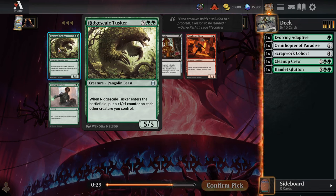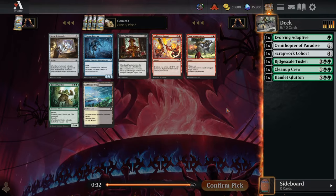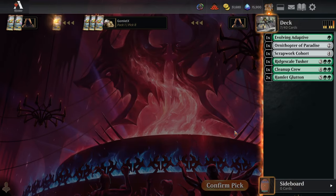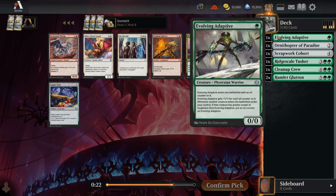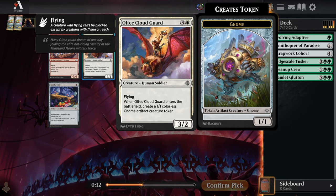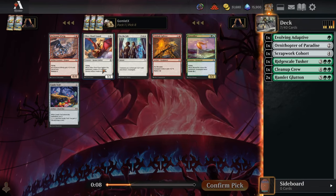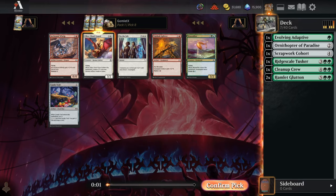Ridge Scale Tusker — a five-mana 5/5 that buffs your entire board when it hits the field. It was one of the best uncommons in Kaladesh Remastered, one of my favorite draft formats on Arena. Really happy to take it here — it's going to be awesome, especially if we get to go Cohort into the Tusker. Pick seven — Green's looking open, we get another Hamlet Glutton. Old-Tech Cloud Guard is similar to Scrapwork Cohort but requires white mana; still, two creatures off one spell works great with Ridge Scale Tusker.